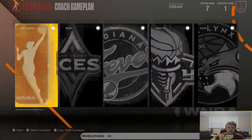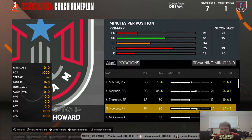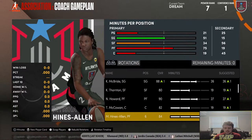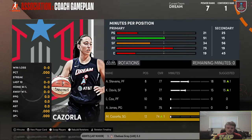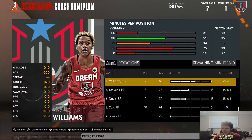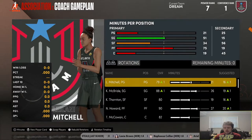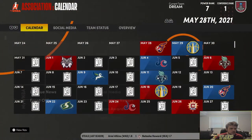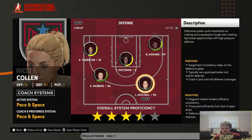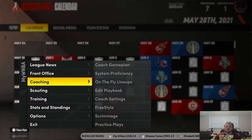Let's take a look at our coaching game plan. We're starting Leilani Mitchell, Kayla McBride, Kayla Thornton, Natasha Howard, and Tierra McCowan, with Myesha Hines-Allen, Courtney Williams, Azura Stevens, and Kayla Davis getting minutes off the bench. Nikki Collin is our coach. In terms of system proficiency, nothing better than three and a half stars, so I'm just going to rock with this team. If I want to make a move at the deadline, I will — otherwise I'll just check us at the stats.